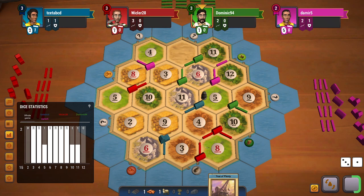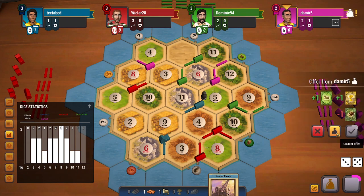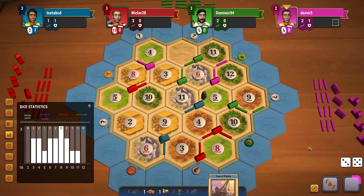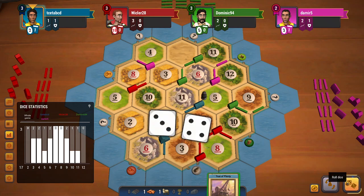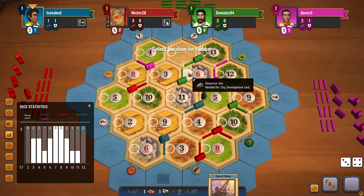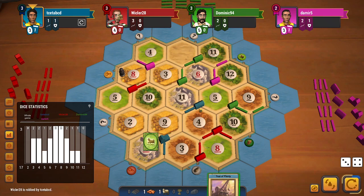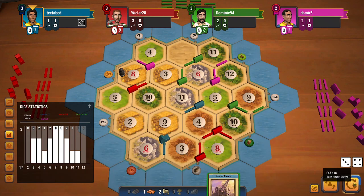If a 3 rolls I might be able to get a brick-for-wheat trade. Instead an 8 rolls, not much I can do. I do not have any wood to offer. I do roll a 7 — pretty good. Red has to lose 5 of their cards. Now I think I will target red. I get a sheep, not what I was looking for at all, so at this point I will just end my turn.